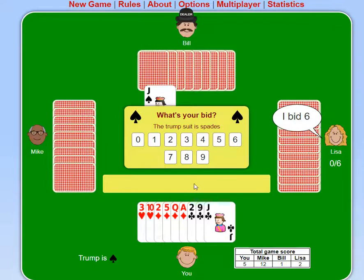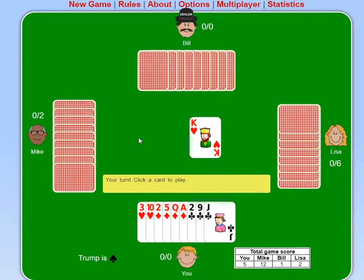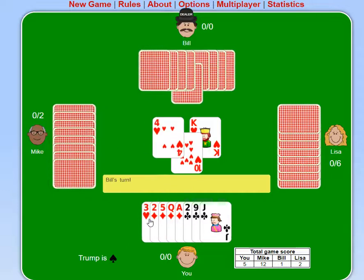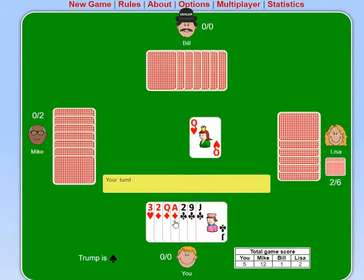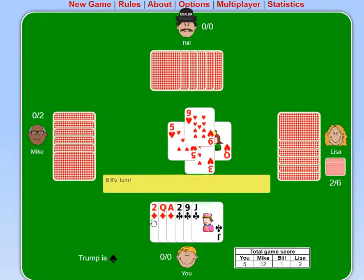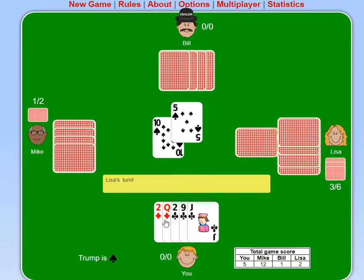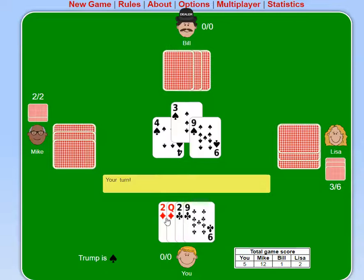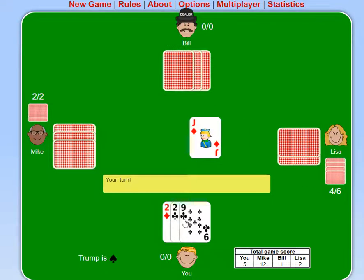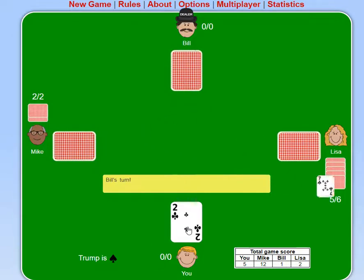Spades are trump and I don't have any spades. I could probably throw off most of these and get actually 0 — I'm going to try that, just because why not? With Lisa bidding 6, I think I'll have enough chances to lose. I want to throw off the biggest possible thing I can. This is one way to play where you basically try to actively lose as much as possible — throw off the largest number you can. I'm going to get rid of an ace. By doing this I'll make it more likely that I lose. So even though I had a decent hand, I'm going to go for those extra 10 points by getting exactly 0.